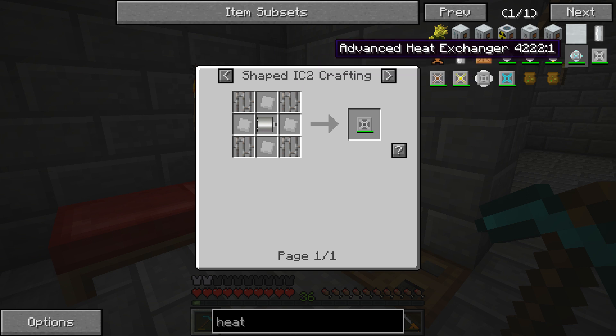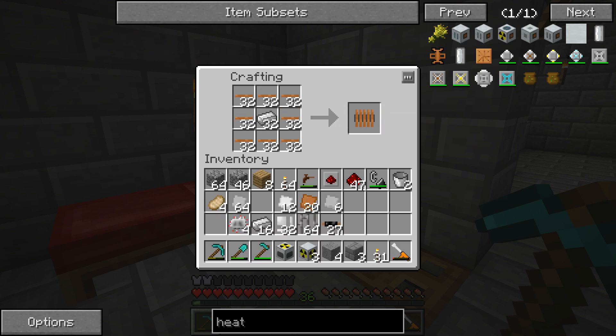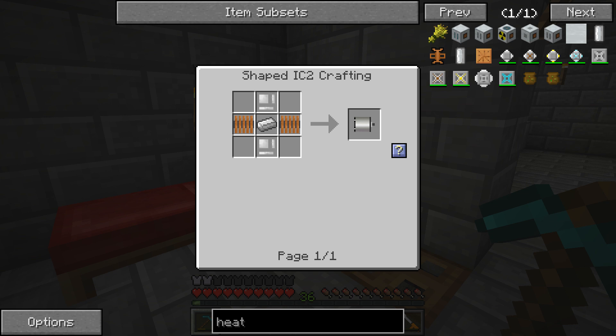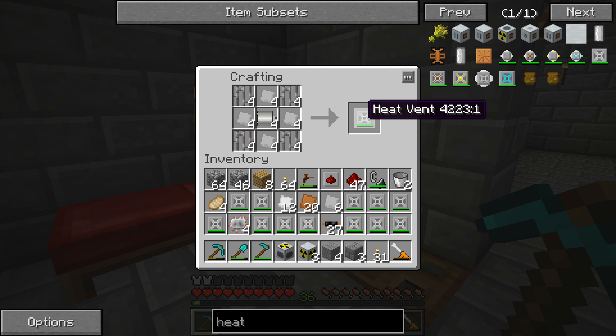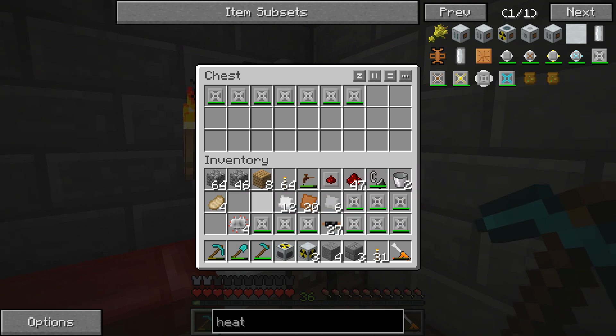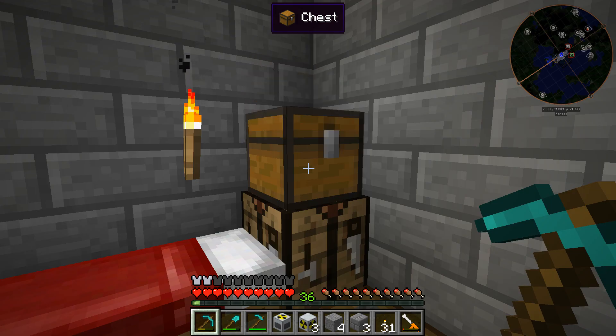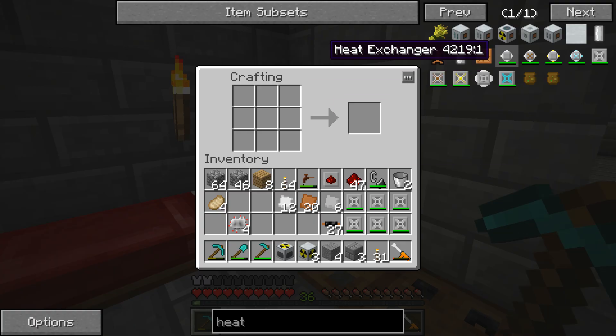We're going to make a lot of electric motors, which requires a lot of coils. Then we go back and make the electric motors and then make the heat vents. I'll explain why these don't stack and why they can be a little bit annoying - I'll go over later why they have a durability. Now we're going to be able to create the heat exchanger.